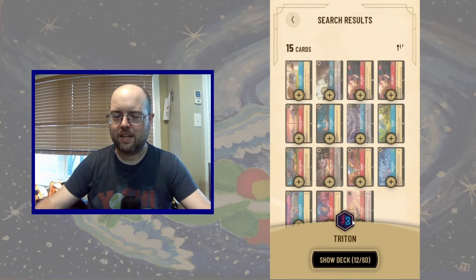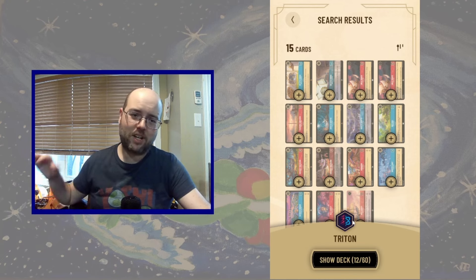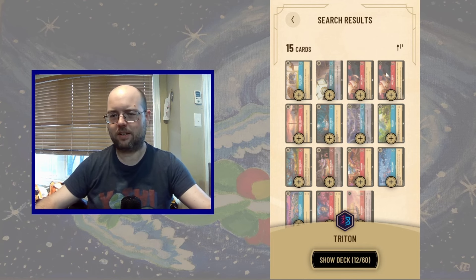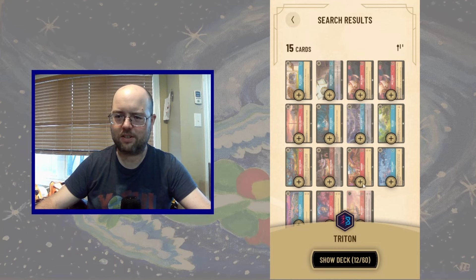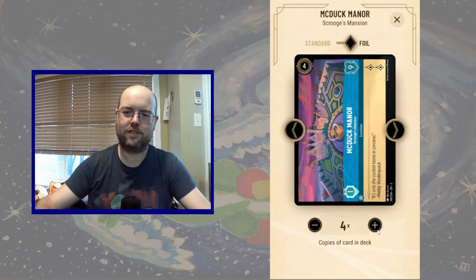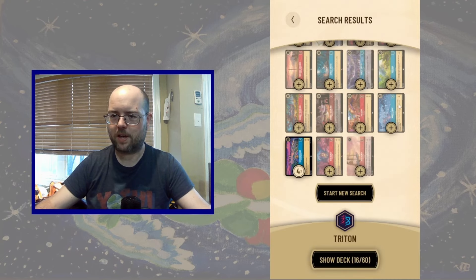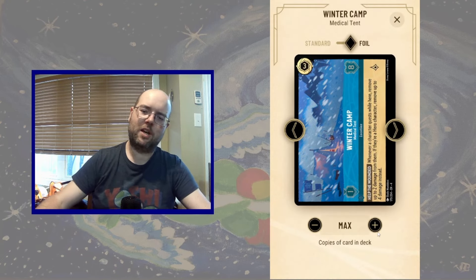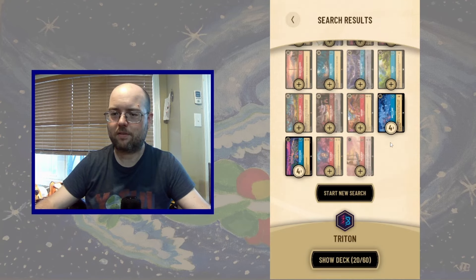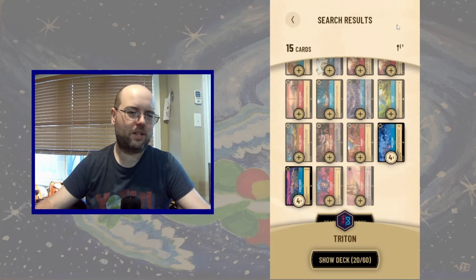What I'm looking for are high willpower locations that are going to stick around, so that when Triton hits the battlefield the opponent's characters get like minus two or minus three and are powerless. McDuck Manor is a solid card on its own — the nine willpower puts it out of reach of even Maui, and two pips of lore every turn stack up fast. We're also playing Winter's Camp: one pip of lore every turn, slightly cheaper, survives a Maui, and lets us heal a character.